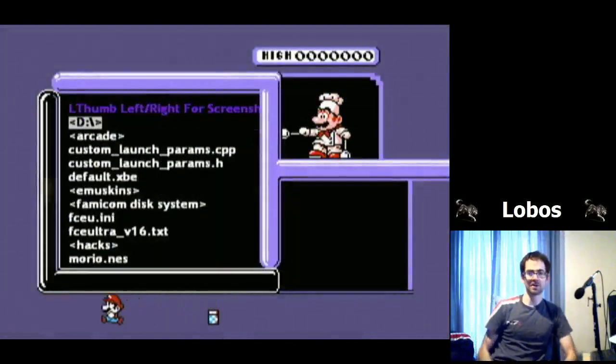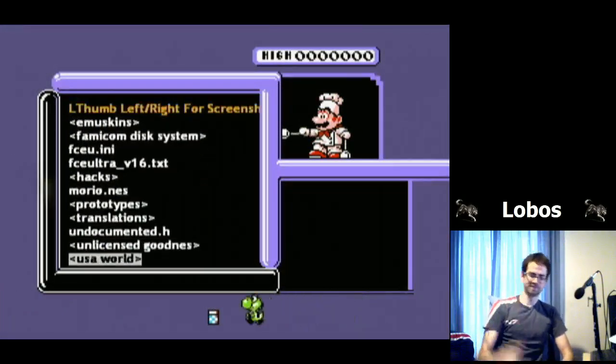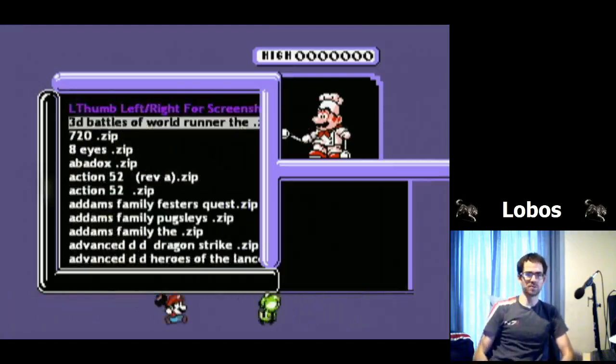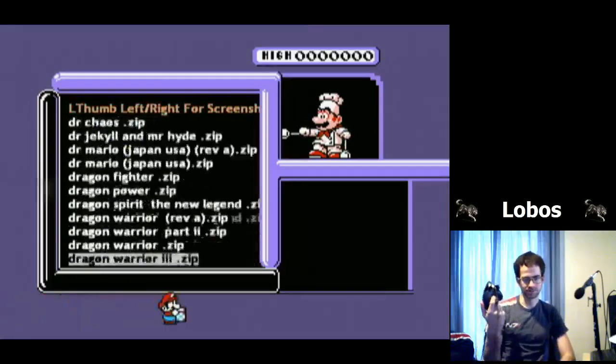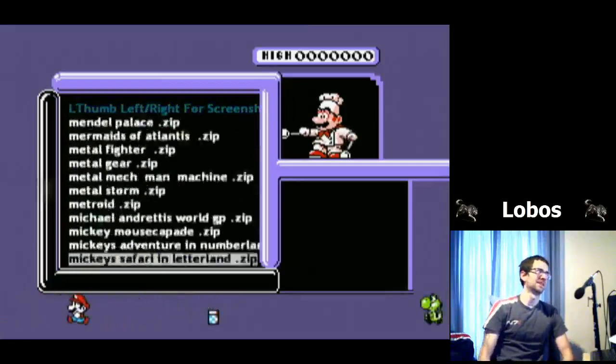The section you want to care about is USA World — this is all the US games you've placed onto your emulator. If you hold down the quick scroll, which is R or L trigger, you will see myriads of awesome NES games you can play.